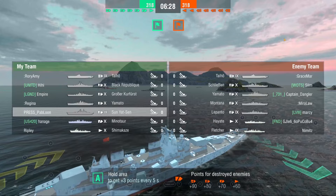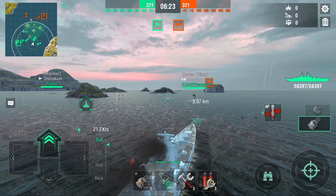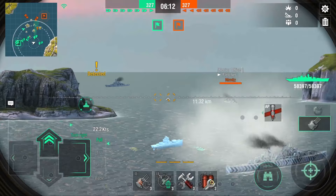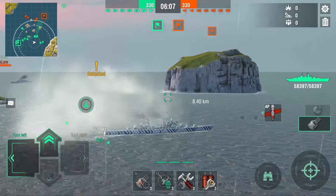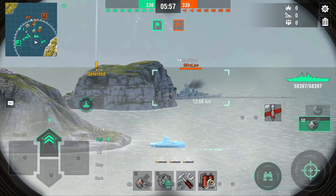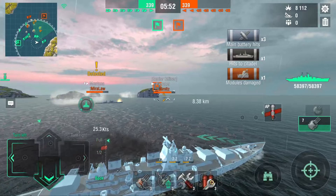We're pushing down the flank and playing Encounters, so pushing isn't a half bad strategy. We have a Minotaur pushing where the DDs are going, smoking up instantly — kind of like a radar picket, even though Minotaur doesn't have radar. We see a Fletcher who smokes up and the bot Montana. I take some pot shots at the Montana, and the dispersion is actually quite decent — we are able to hit him, and we get a Citadel right off the bat.